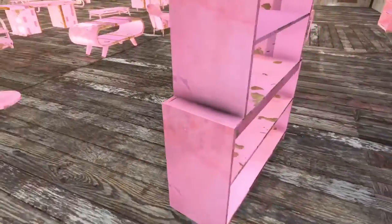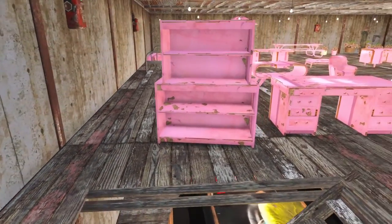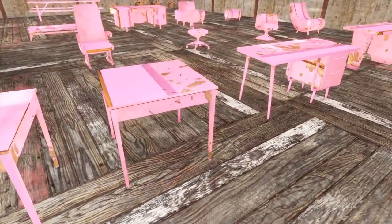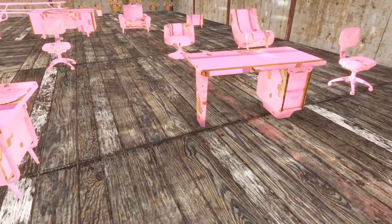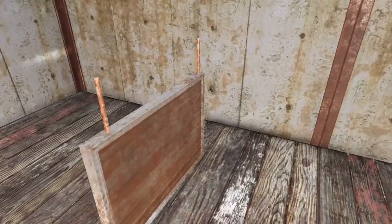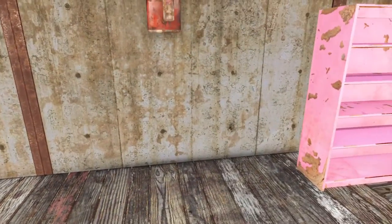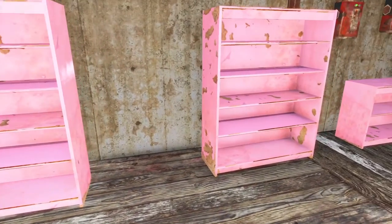Let me go ahead and run over here. We can see some bookshelves. We also have a desk here, another table. So pretty much every item you could possibly want from the base game — vanilla assets — put into the color pink. But again, totally up to you guys on how you feel about the color. I also had an issue with the sign; I can't get it to hang from the ceiling either. But this is also part of the pack. I have a couple things installed at once, and I'm pretty sure that's part of it because I can't get it to hang.